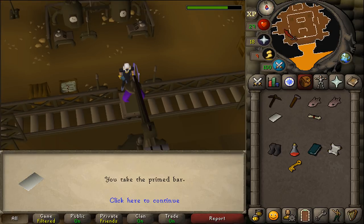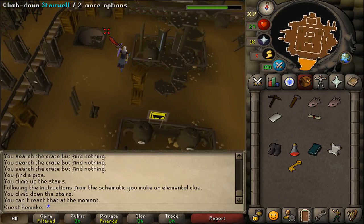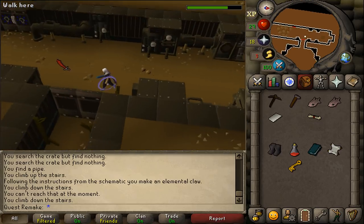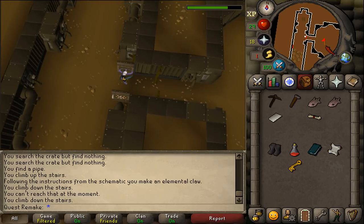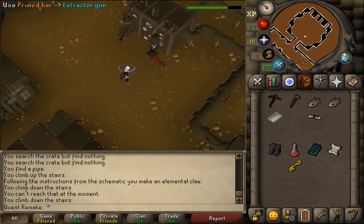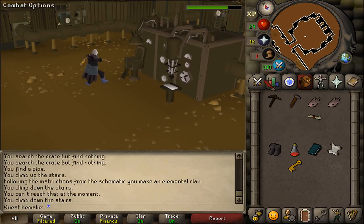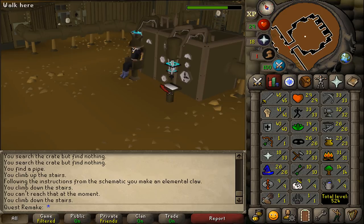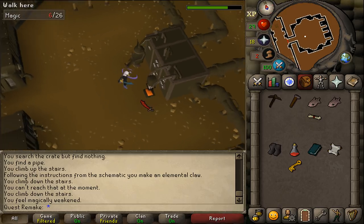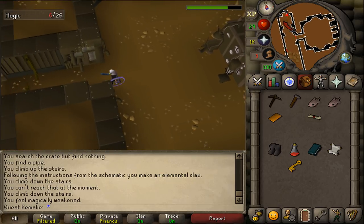Pick the prime bar off the jig cart and go northwest. In the northwestern corner, climb down the stairwell and go south. Open the eastern door and inside you'll find an extractor machine. Use the prime bar on the southern part, the extractor gun. Then operate the extractor head just north of you. You'll lose 20 magic points and the prime bar will be changed into a mind bar. Take it from the extractor gun and go to the elemental workshop 1 area to complete the quest.